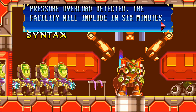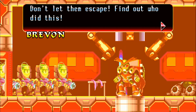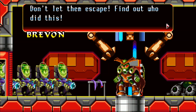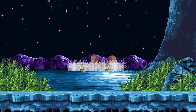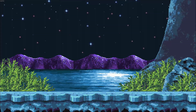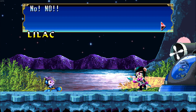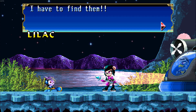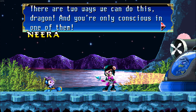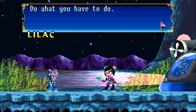Pressure overload detected — the facility will implode in six minutes. Don't let them escape! Find out who did this! Stand down! I have to find them! There are two ways we can do this, dragon, and you're only conscious in one of them. Do what you have to do!